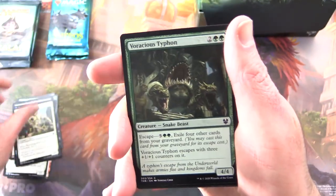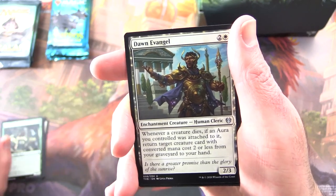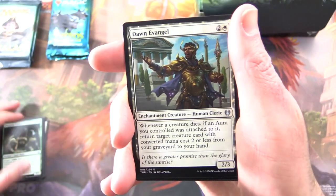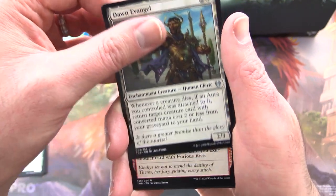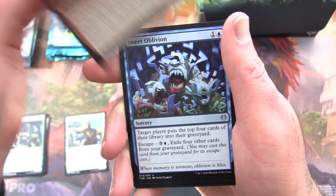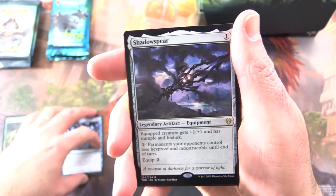Rumbling Century, Voracious Typhon. By the way, this is a brand new box of Ixalan, so there could be anything in here. Uncommons: Dawn, Evangel, Furious Rise, Sweet Oblivion. And the rare is Shadowspear.